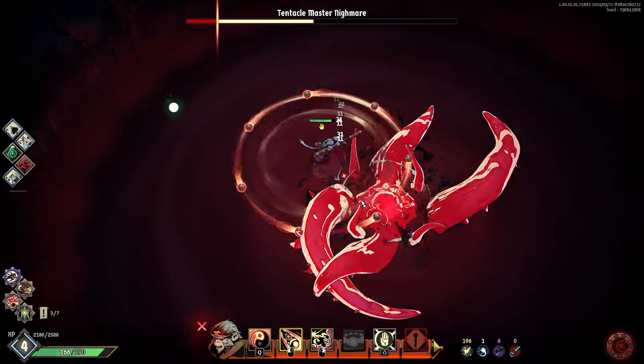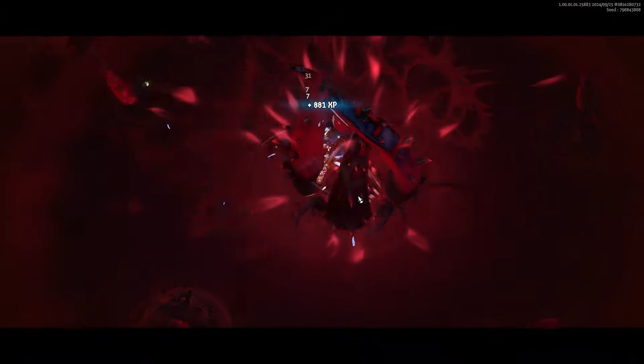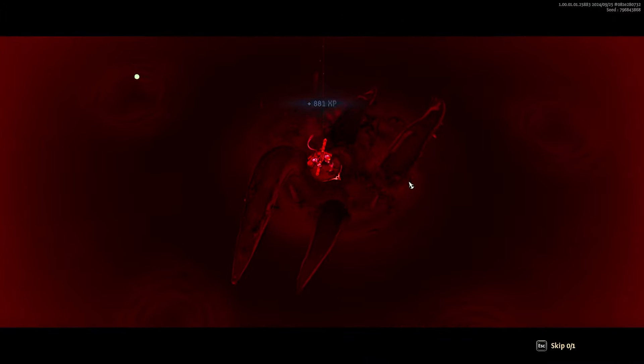I don't think we get the kill — actually we might because we can still do damage to him in regular form. A two-cycle without an ultimate — that's crazy! End of chapter — you can save and quit or keep going. We will continue to Storm Island, Chapter 2.